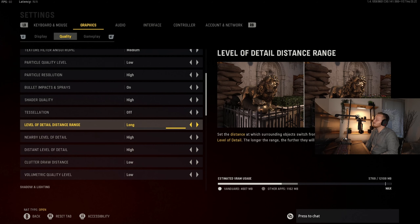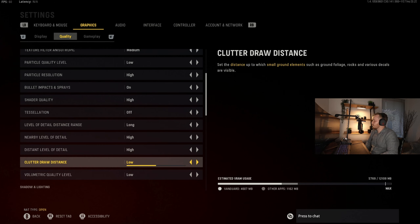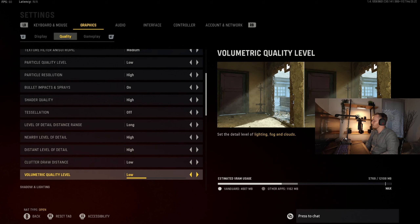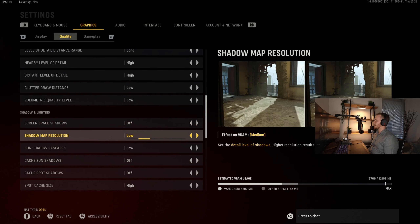The level of detail distance range basically controls when the machine switches between near and distant detail. So you might have high near detail, but at long range you'd want to drop that down on a lower-end machine. It's telling the machine at what point something is considered long range — when should it actually change between those two settings. Clutter we have on low. Volumetric low. Screen space shadows off. Shadow map resolution low.